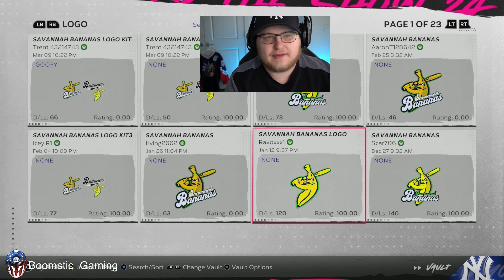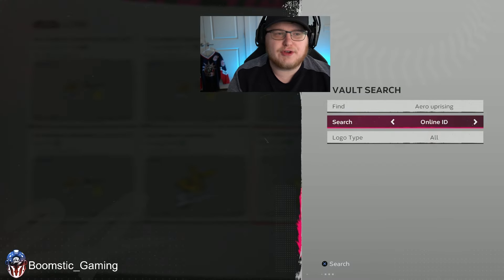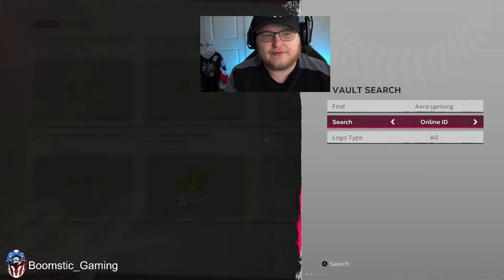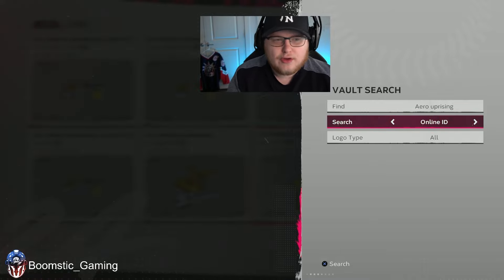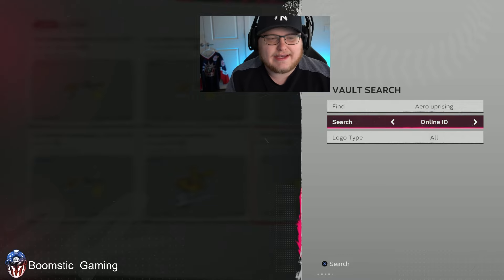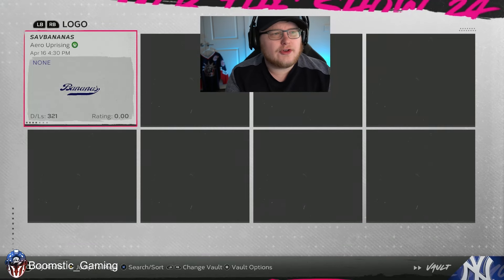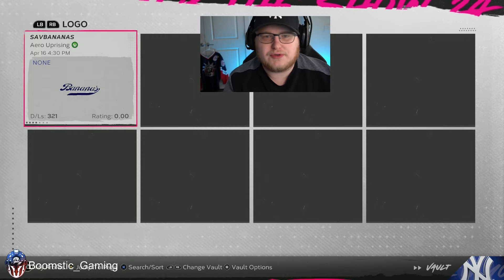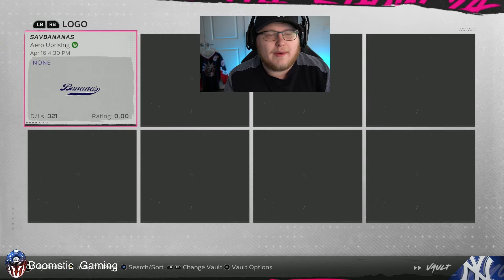While you're there, go ahead and search up the other logo to make life easier. This time, you're going to be searching for find Arrow Uprising, search, online ID, and then logo type all. You're going to load the Sav Bananas logo — this is going to be for the home jerseys. It's going to be the Bananas writing. Go ahead and download that, and that'll work out for your home uniforms.